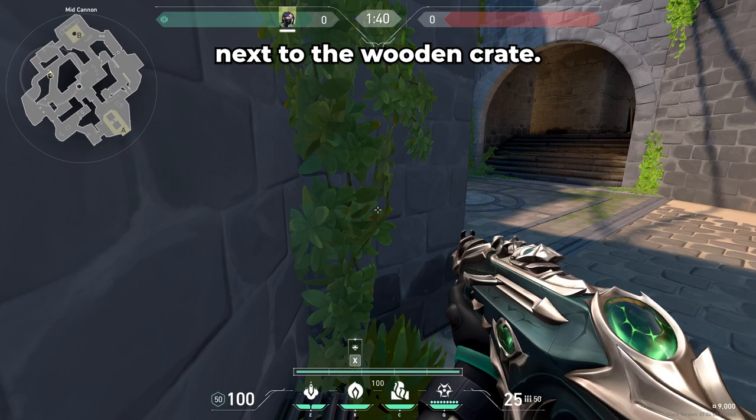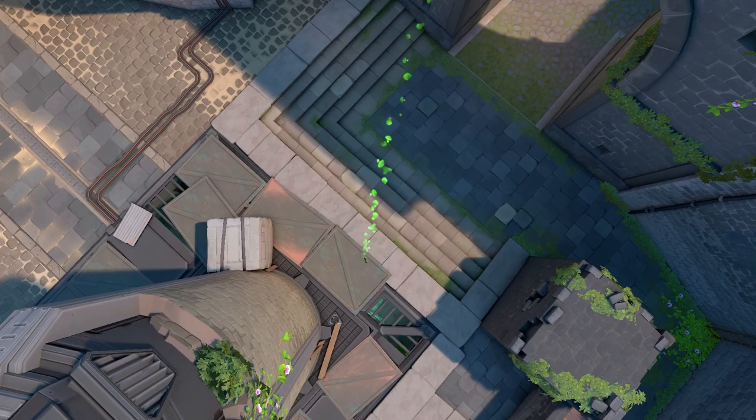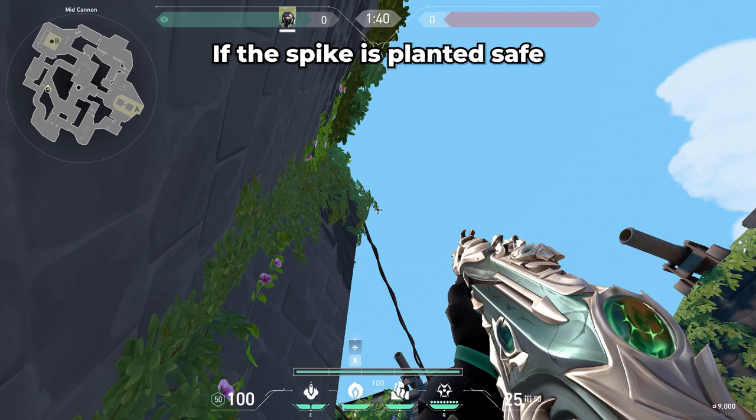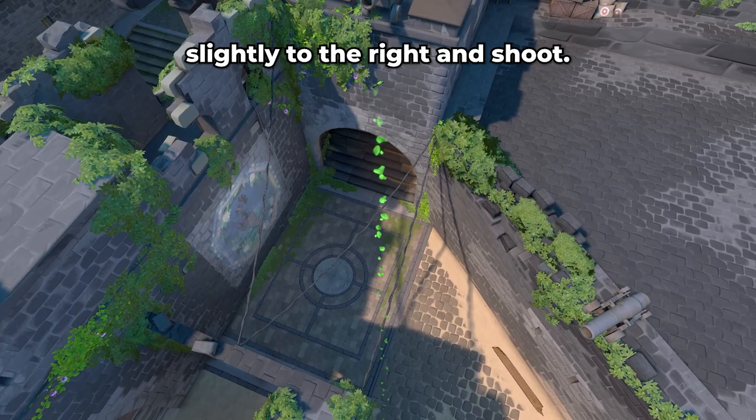To molly the default plant on B, walk into this corner next to the wooden crate. Look up and place your crosshair on the tip of this leaf that's sticking out. Click to shoot, and this molly will land on the default plant spot. If the spike is planted safe behind the stack of bricks, all you have to do is move your crosshair slightly to the right and shoot.